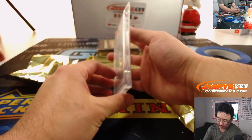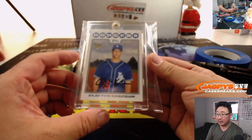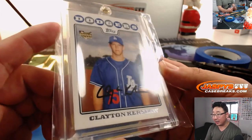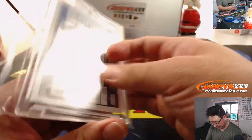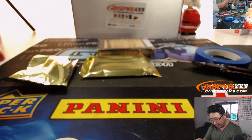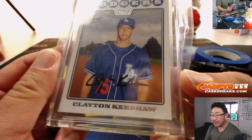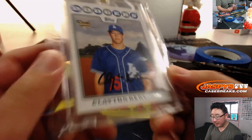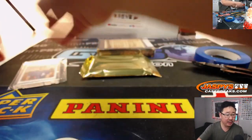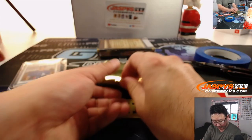First thing out of the gate is — oh, a Clayton Kershaw rookie card! I don't think that's an autograph, but it's a Clayton Kershaw rookie card. It's pretty cool. This looks like a facsimile right there. But there you have it — Dodgers — that would be for Aaron Pettit. Let me get that graded.